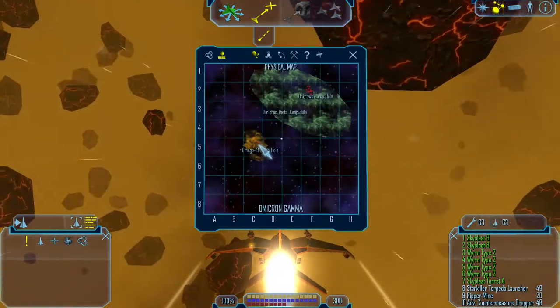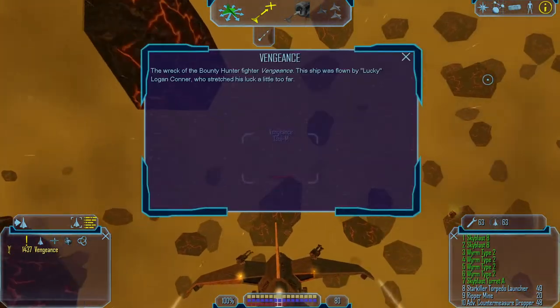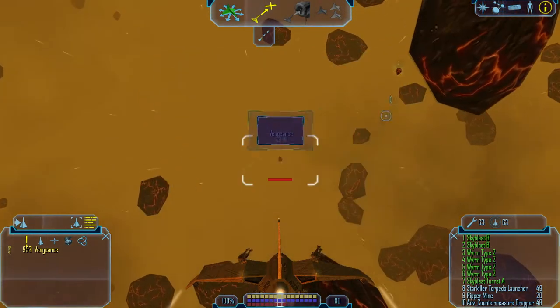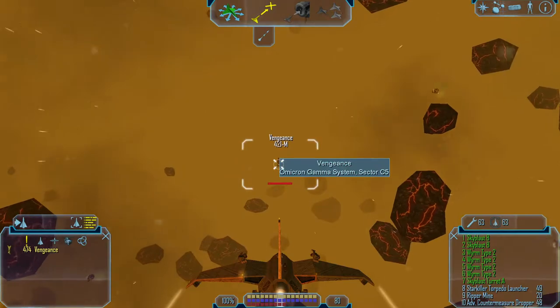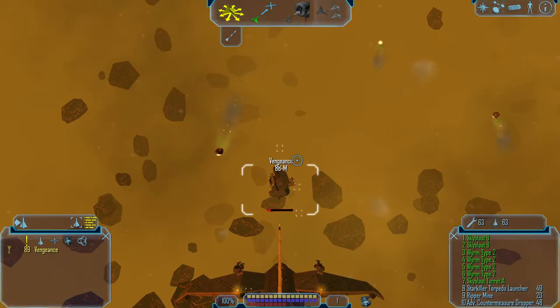There's the Omega 41 jump hole. And here we have the Vengeance — another destroyed bounty hunter fighter. This contains two Guardians, which are Mark 10 weapons, one Gunslinger turret Mark 1, and ten Paralyzer missiles.